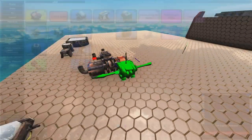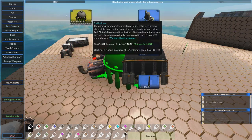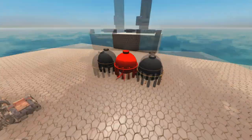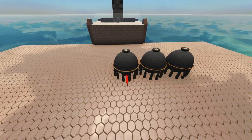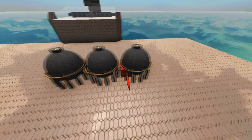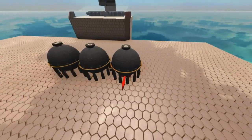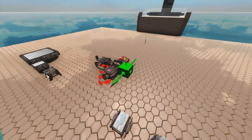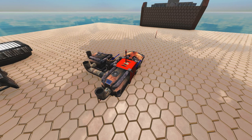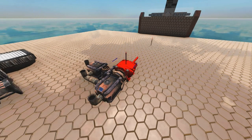They are engines which use fuel. Fuel is produced by fuel refineries - these things here - and this is probably going to deserve a video on its own. These things produce fuel and they can be made more or less efficient. Fuel engines are the primary means of using fuel, though other things use fuel as well.